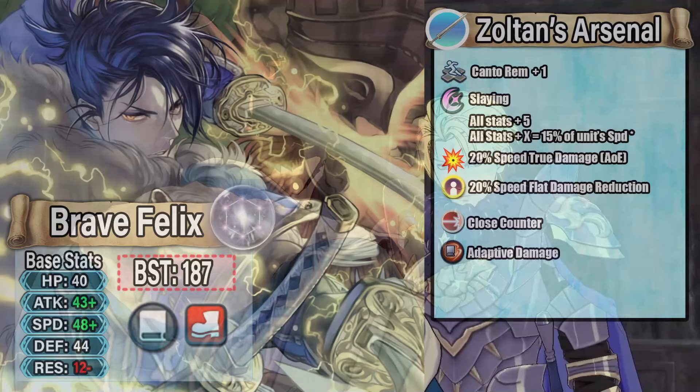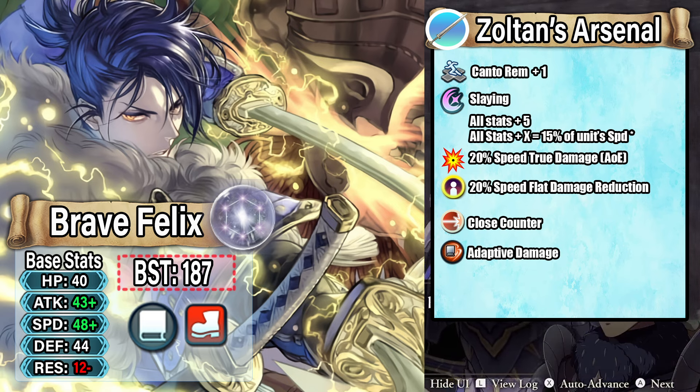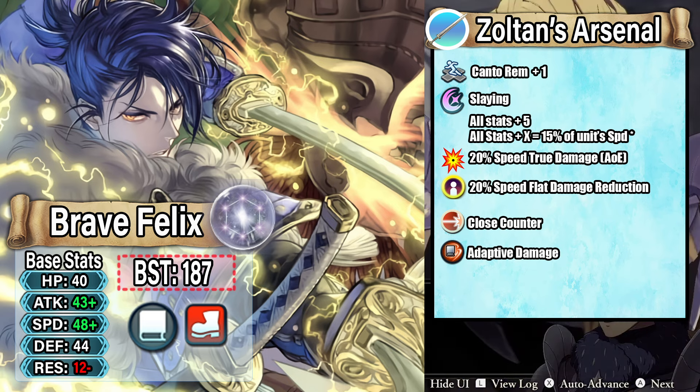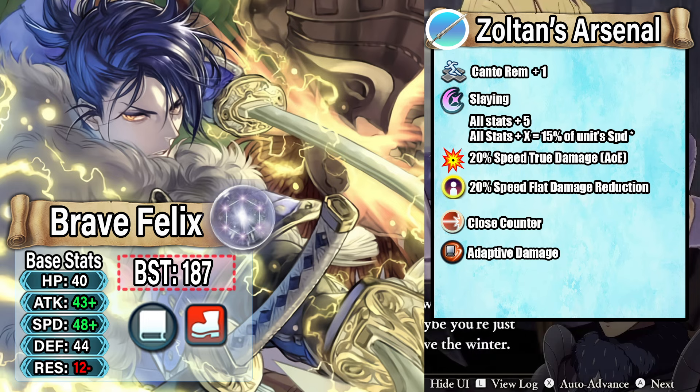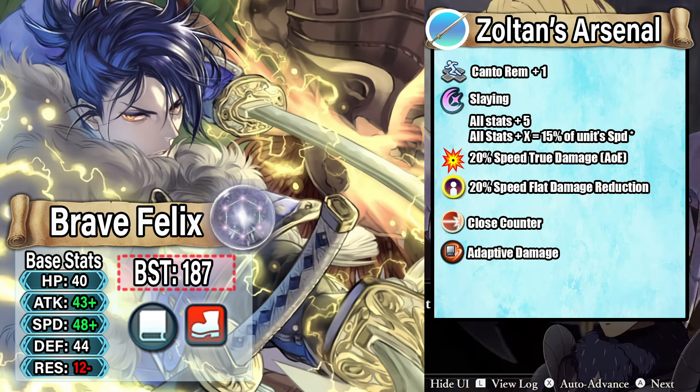Now let's move on to the final version of Brave Felix and the one I want to see the most: Mortal Savant Brave Felix. He's a colorless infantry mage with extremely low resistance but solid defense and a BST of 187. His weapon, Zoltan's Arsenal — a callback to the Sword of Zoltan, almost like a preference weapon for pre-timeskip Felix — grants Canto Remaining plus 1, slaying, all stats plus 5, all stats plus X equal to 15% of his speed at start of combat, 20% speed-based true damage with AOEs, and 20% speed-based flat damage reduction.